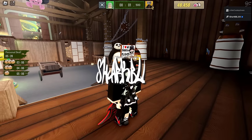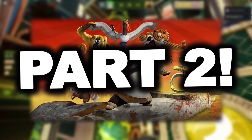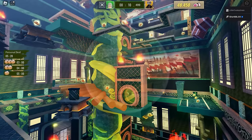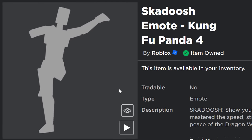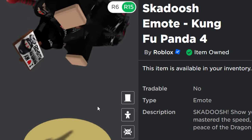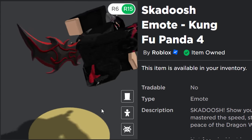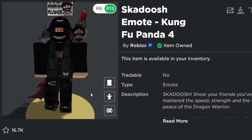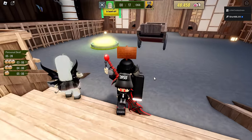Hello guys and welcome to my part 2 video on the Roblox Kung Fu Panda 4 event. We are going to be playing the Obby again in today's video and completing chapter 2. Here's the good news: if you missed out on the Skadoosh emote, you can actually get it again. You need to complete chapter 1 and chapter 2, but if you already completed chapter 1 from last week, you just need to complete chapter 2. I'm going to show you how to do that in today's video.